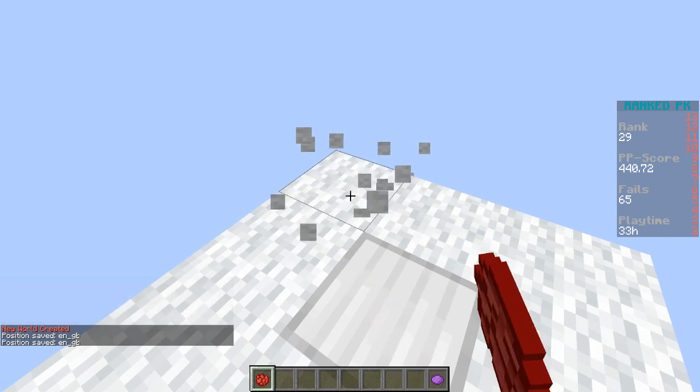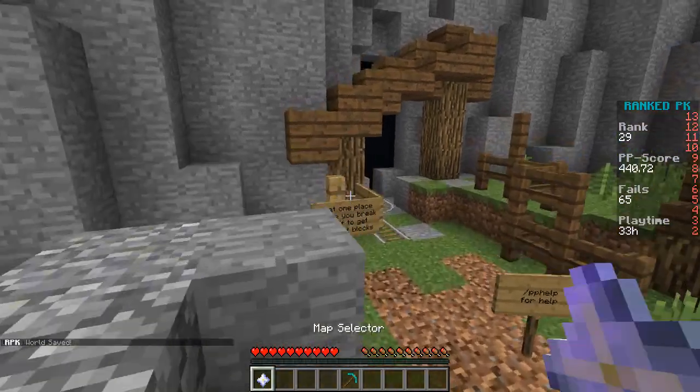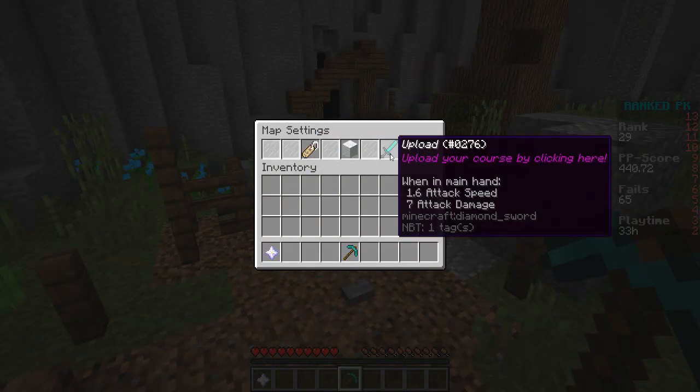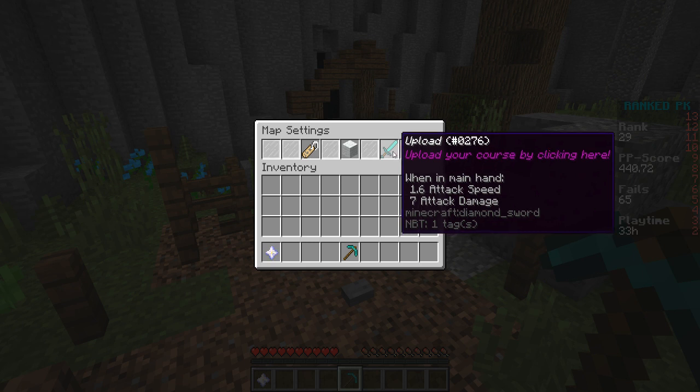You can also set your checkpoint now with a checkpoint tool while building. Once you're done building, you can leave out of the map and everything is safe. Then you can look at the settings — you can set the name, join back into the course, or upload it.